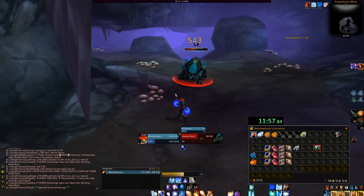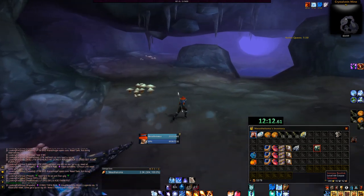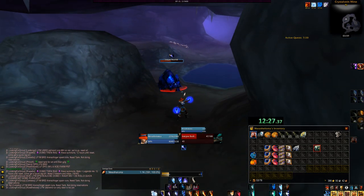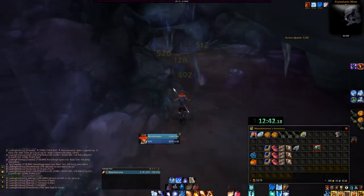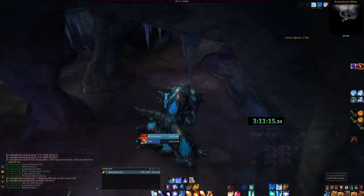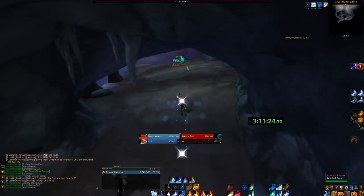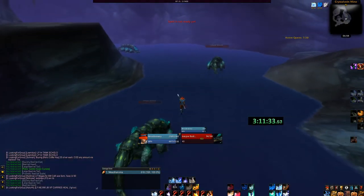Since we are killing Basilisk, they are skinnable, which means we can get leather drops as well. On my server thick leather is going for around 7 to 10 silver. We can be killing up to 100 to 200 mobs an hour depending on how fast we're killing these — maybe even more. So the leather you can farm in here is actually great.